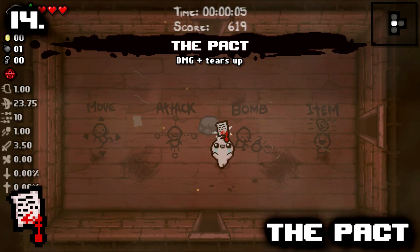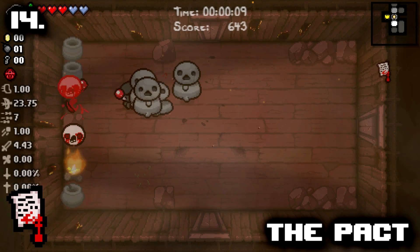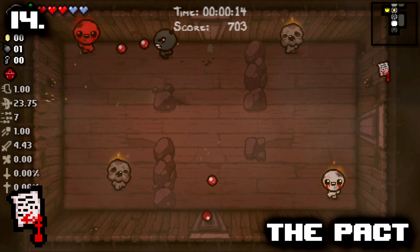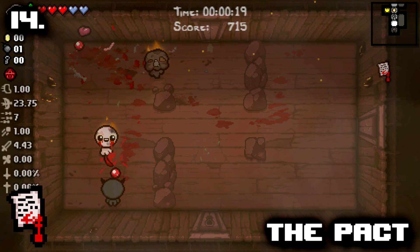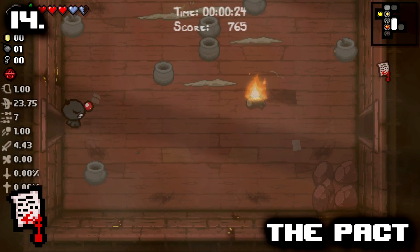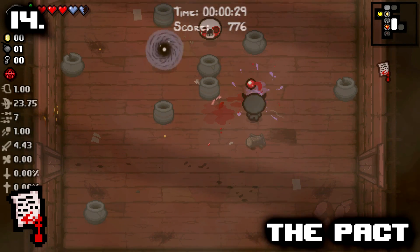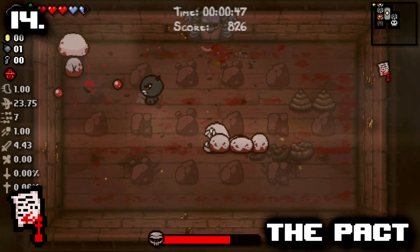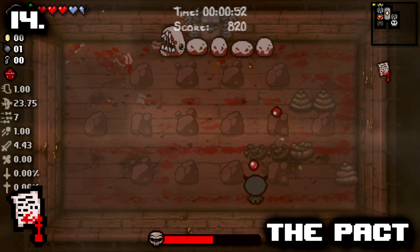Number 14: The Pact. This is simply another instant take item as it can't kill you due to the HP it gives back. We're going to see that multiple times on this list. The Pact is an excellent smaller plus 0.5 damage up and a plus 0.7 tears up that also gives two Soul Hearts on top of it. It's one of the only tears up Devil Deal items, which makes me put it slightly above Ceremonial Robes. The only negative is the item is a two heart Devil Deal item, which means most times you're trading two Red Hearts for two Soul Hearts, which is a relatively poor trade for most people, but it's still a fun item and a great Devil Deal.